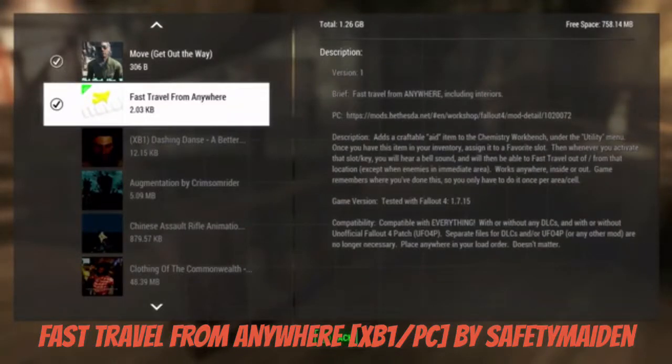Today we're doing fast travel from anywhere. It's a craftable aid on the chemistry workbench under the utility section. Once you have it, equip it to a favorites slot and activate it. You'll hear a bell sound when you're able to fast travel out from your location — it works anywhere.